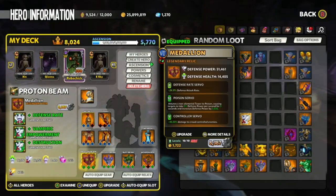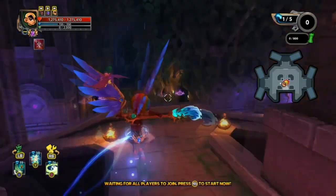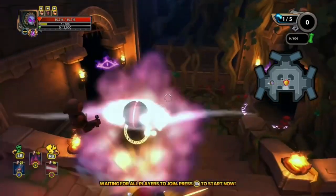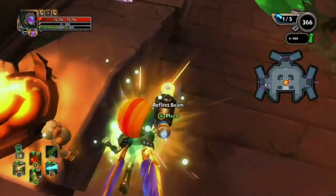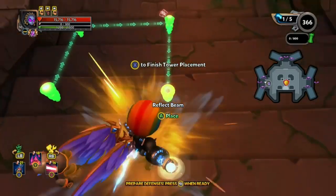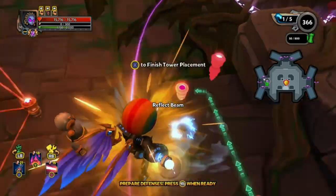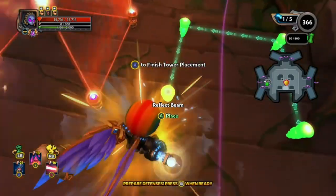We're using Poison, Controller, Defense Rate with Defense Rate, Destruction and Vampiric. And for our Reflect Beam, we're using Controller, Tenacity, Defense Rate with Shattering Torpedo, Vicious Strikes and Mass Destruction. The reason I'm using Mass Destruction instead of Destruction is to show you what DPS Reflect Beams are like. I'm just going to use these two defenses and Flame Auras for the air units. We're going to have two boxes and then Arrow Protons.